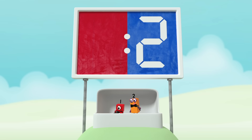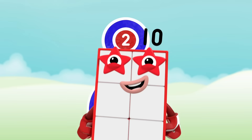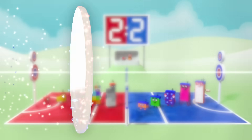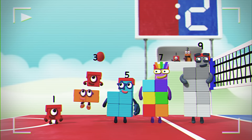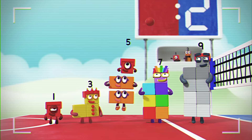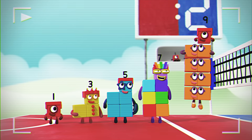Let's see what the Odd Blocks can do. One, three, five, seven, nine. Amazing! Two points to the odds. That makes the score two all. It started with one, and there she is again on top of two, making three, and again on two twos. Each of the odds is two more than the one before, with an odd one sticking out on top.